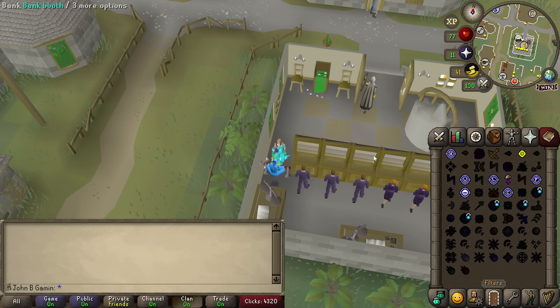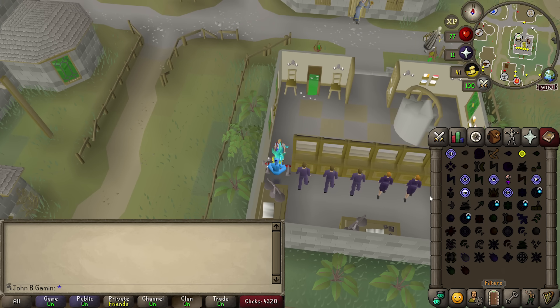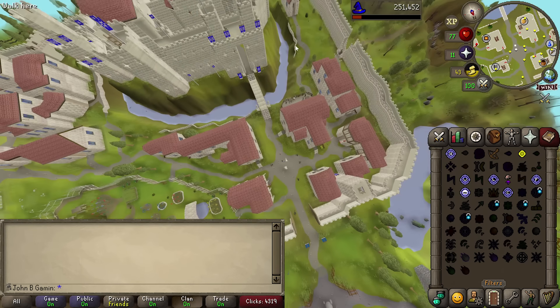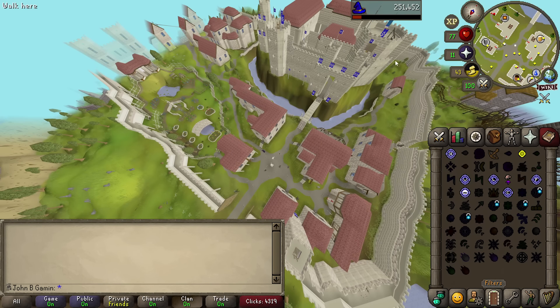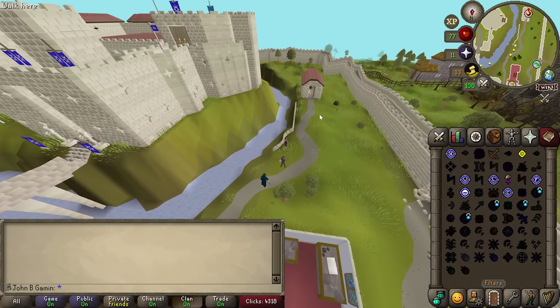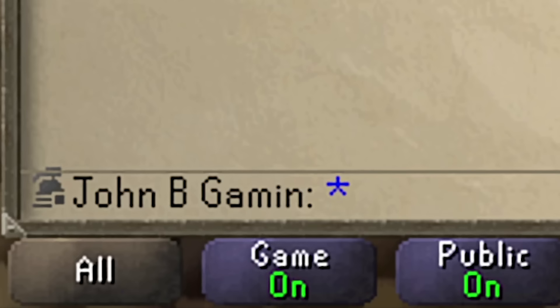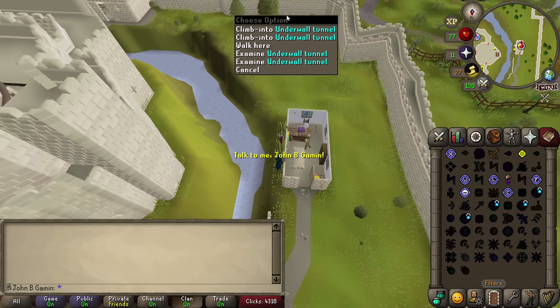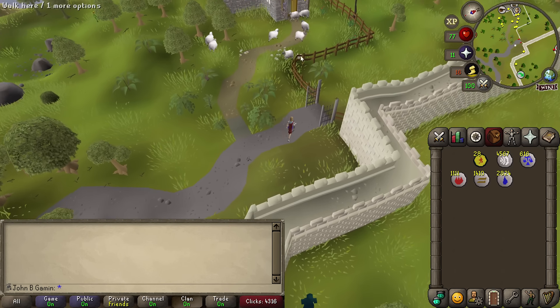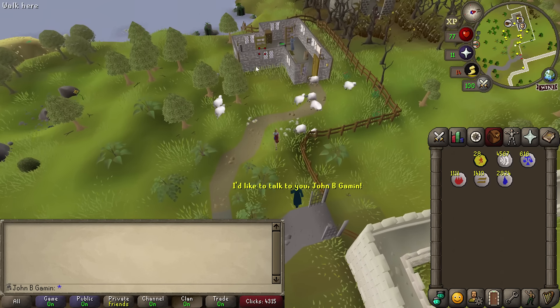A divorced dad hopping on RuneScape for the day to participate in a little event for Hannah. We need to change how we look too, because if we look like me, everyone's going to know. Everyone's going to know it's me — that's the most Hannah fake name in the world. John B. Gaiman. We've got a picture of this character on our head, team. What does John B. Gaiman look like? They're definitely male. I'd say they've got a tan.